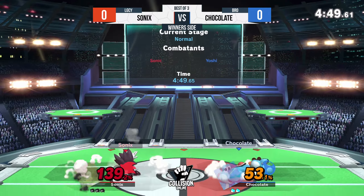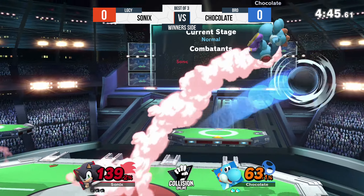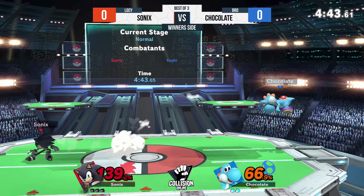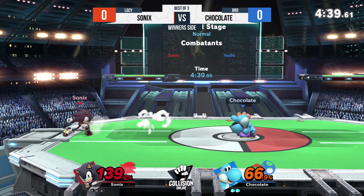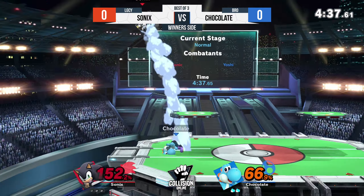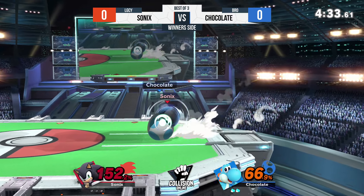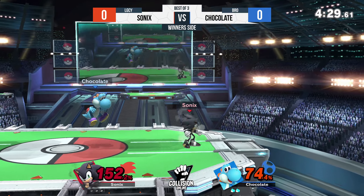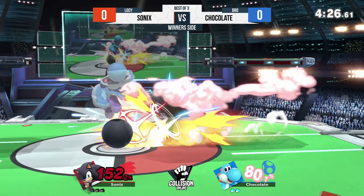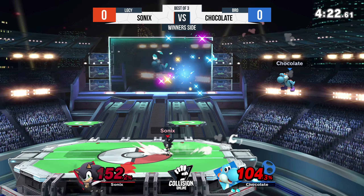So much coverage for so little commitment — just shielding there. But now Yoshi's at the ledge. Yoshi has arguably one of the best Nairs in the game — comes out quick, it's huge, and if Sonic's isn't careful that Nair can start a combo at any percent or outright kill, especially at climbing percent. Sonic's is hanging around at 152%, looking for a big attack, but ends up on the winning side of it.